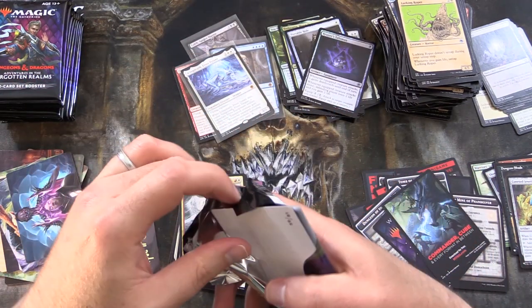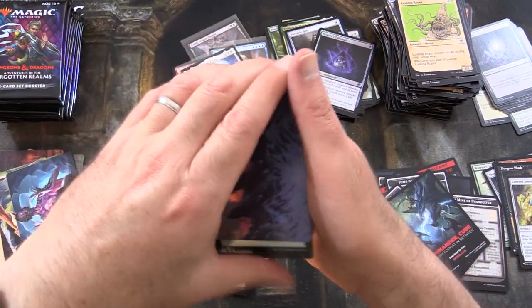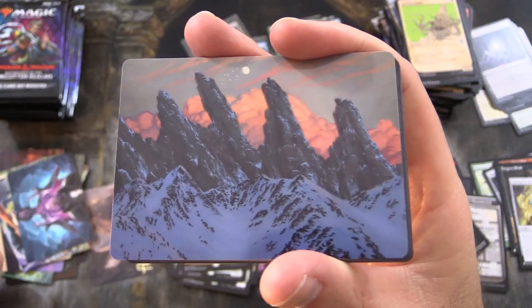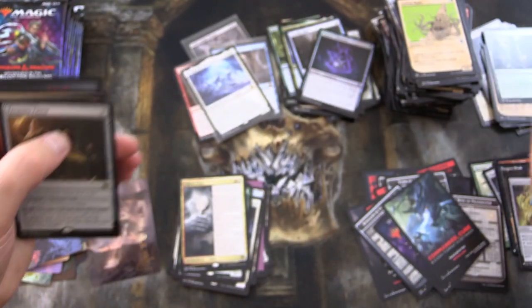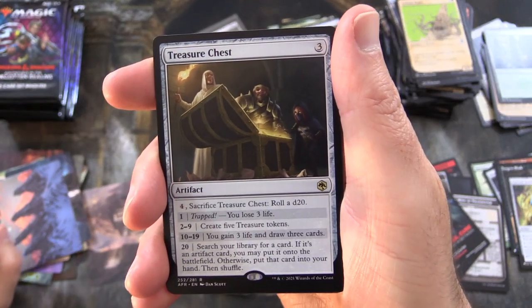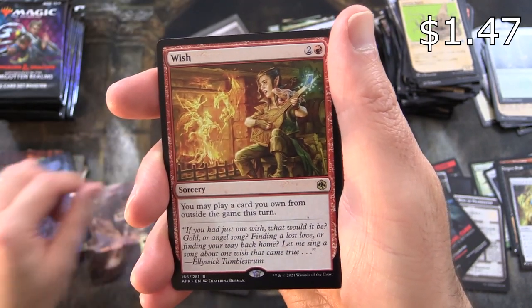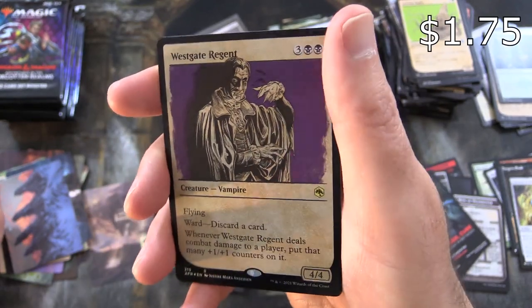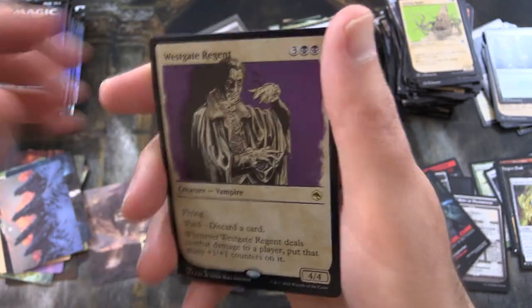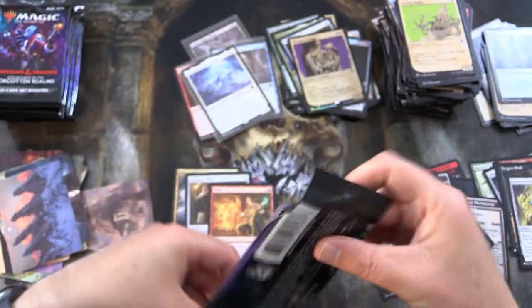We've got a third of the box to go — see if we can juice that mythic tally a little bit. Here's a nice mountain and a forest. We have Treasure Chest — they actually had a promo version of that in the bundles. Wish — another rare. Another rare: foil Showcase Westgate Regent. That was actually a pretty loaded pack — I'd like to see more of those.